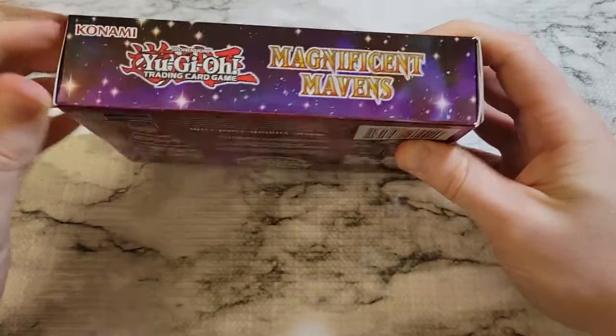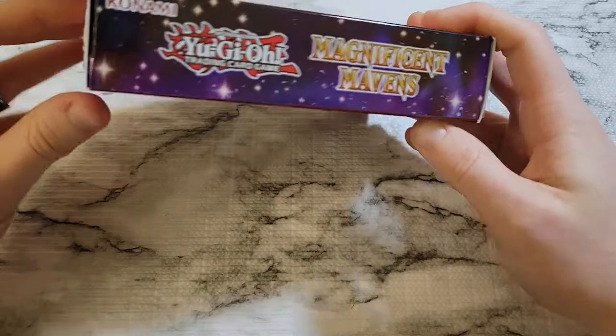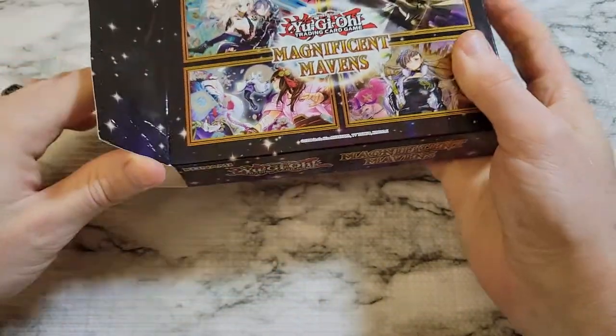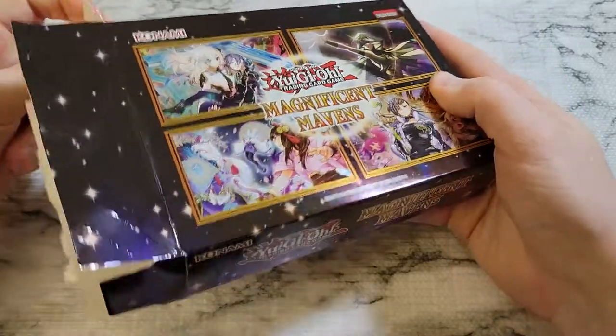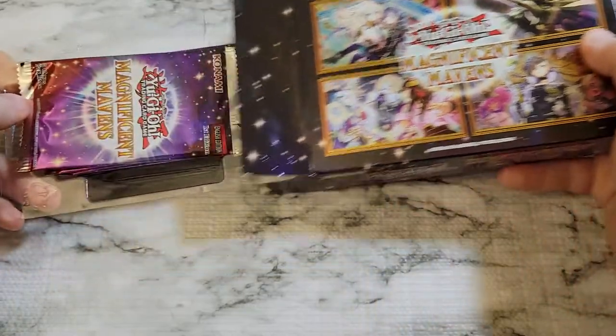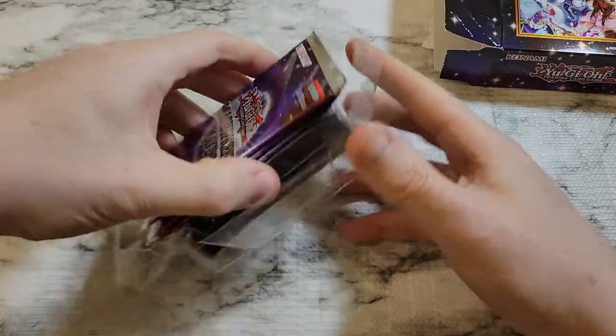Bit of a tough box to open here. We got five of them and we'll go through — we hope to get some of those Pharaoh's rares. There are a lot of good reprints again. We'll see a lot of reprints that we just saw recently. We'll be seeing Triple Tactics again, and we'll also see Lightning Storm — hopefully a couple of ones like that.